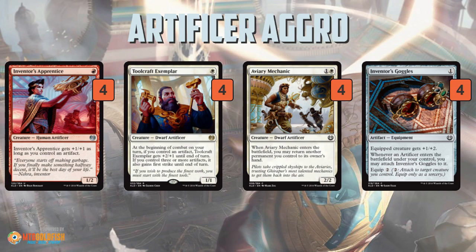Aviary Mechanic is a little weird — a 2/2 for two. The main thing is it has the Artificer subtype. So why does the deck want all these Artificers? The payoff is Inventor's Goggles: a one-mana equipment that gives a creature +1/+2. Not that exciting on its own, but the big deal is whenever an Artificer enters the battlefield, you get to equip it for free — it's normally 2 to equip. So say you play Inventor's Goggles on turn one, and on turn two you play Inventor's Apprentice: you get to equip it for free, and your Inventor's Apprentice is going to be a 3/5 on turn two, just so above the curve. Toolcraft Exemplar with the goggles equipped is going to be a 4/4, which is also super far above the curve. This package allows the deck to really explode out of the gates early and get in early beats on the opponent.